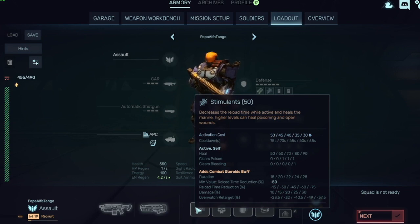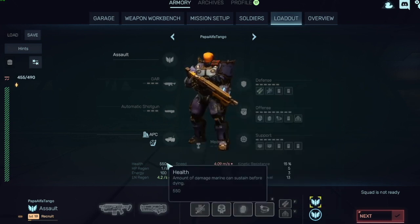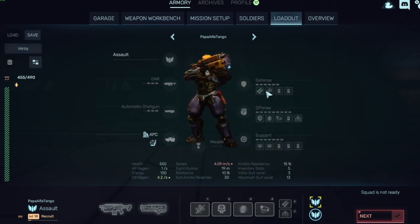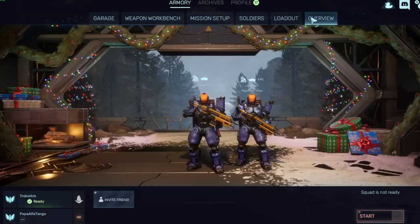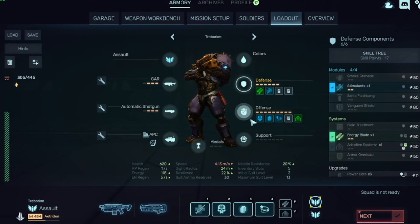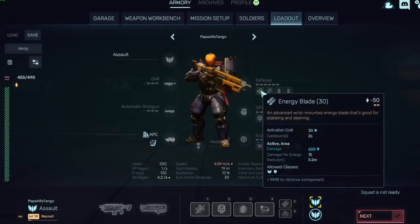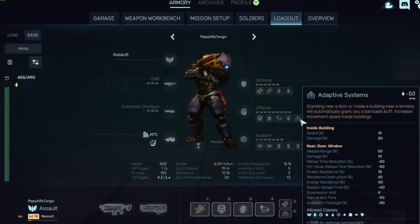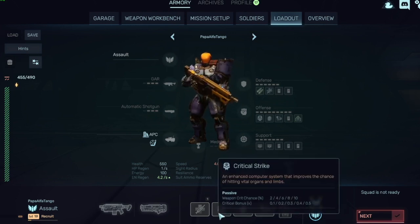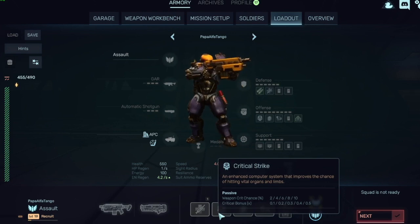Stimulants only heals for 50 at the first level, and you start with 550 health, so it's most useful at level five when it clears bleeding and poison. Critical Strike is straightforward — it increases crit chance percentage and crit bonus, which is your damage multiplier. Higher chance to hit a critical strike and more damage when you do.